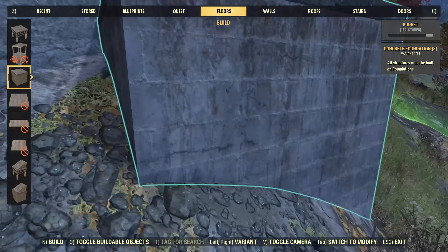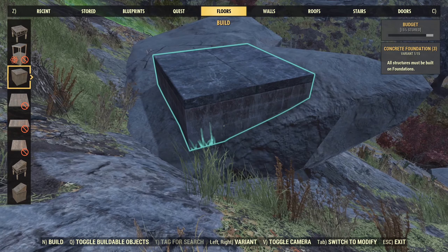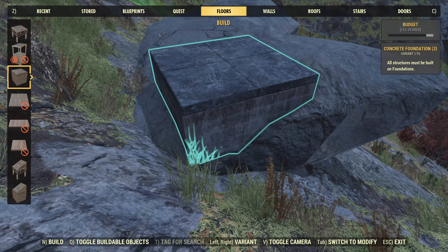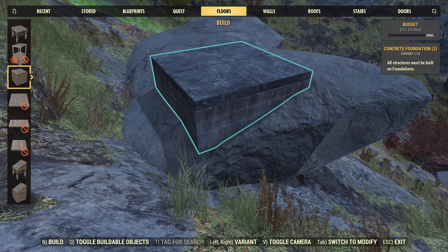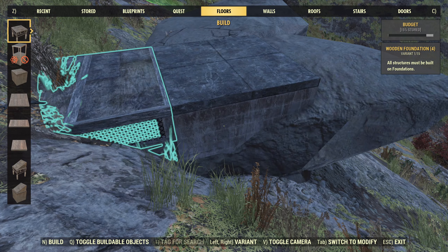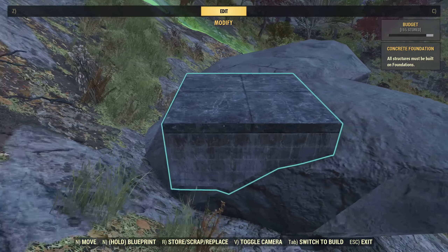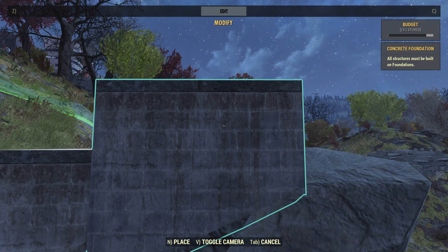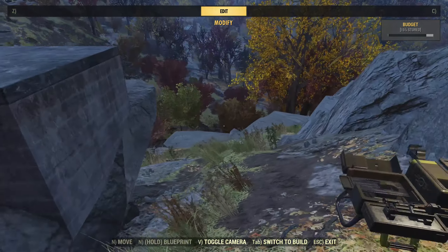Let's start with a few concrete ones maybe, and combine a few concrete ones with a few normal ones — something like this. Oh, that goes inside the hill. Well, that's not good. Let's try this again — pull this up a little, pull this forward a little. I kind of want it to be inside the rock with concrete. That looks cool.